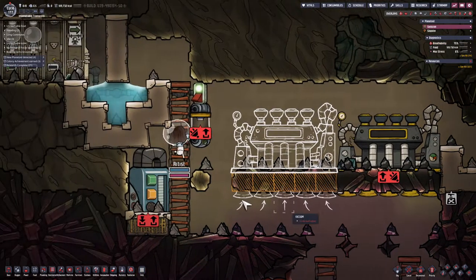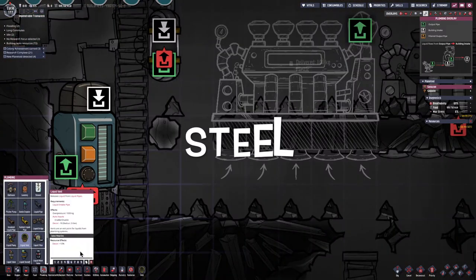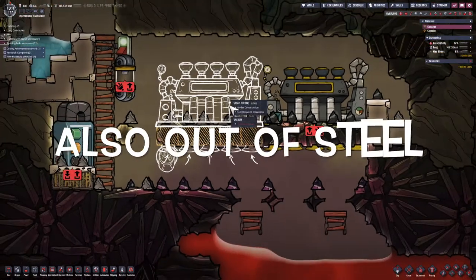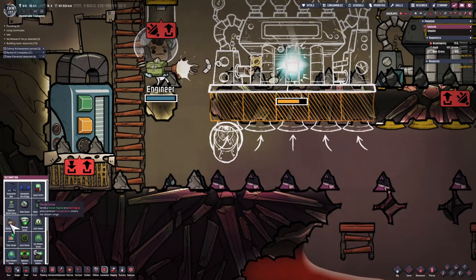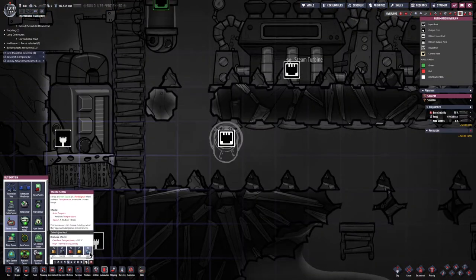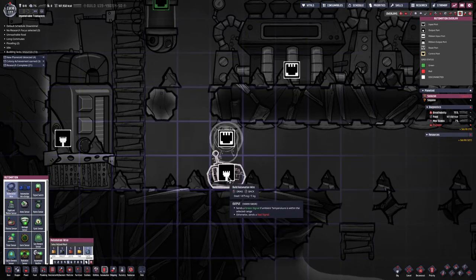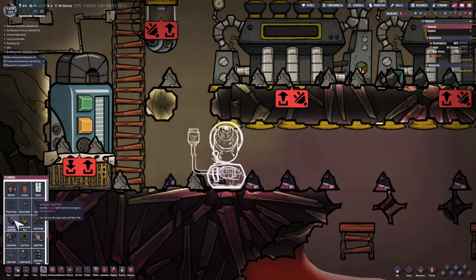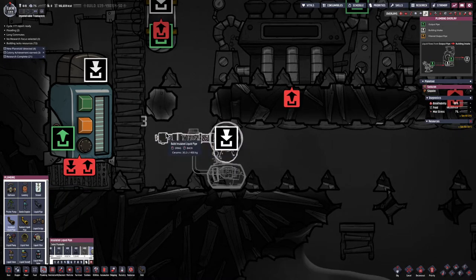Once that's dug out, I'm going to build a liquid vent and I'm going to make that out of steel. Just underneath it, I'm going to create a temperature sensor, and I'm going to set that to indicate if it's above 600 degrees, because I want to make sure this area is safe and it doesn't get so hot that the liquid vent actually melts. That's why we've got that shelf. The automation wire I'm making out of steel just to be safe, and I'm going to bring in insulated pipe made out of ceramic.